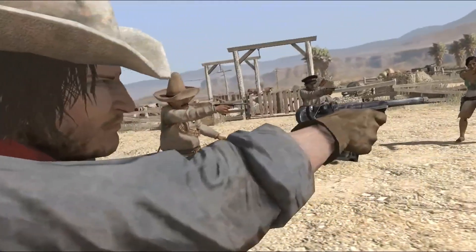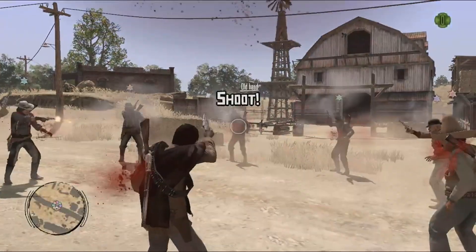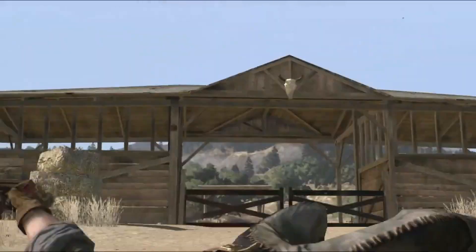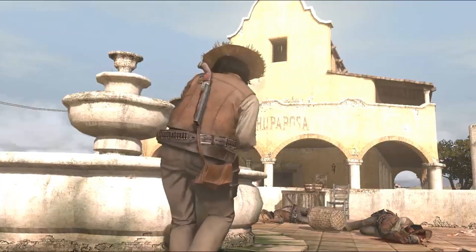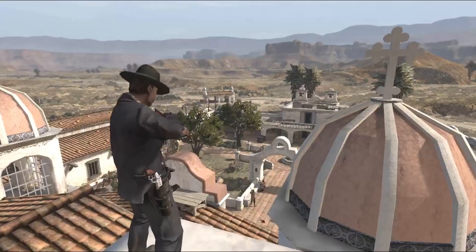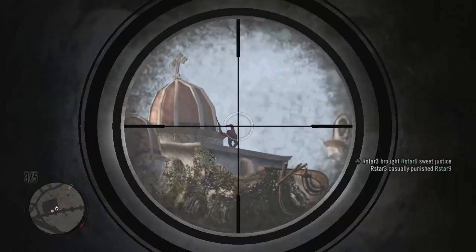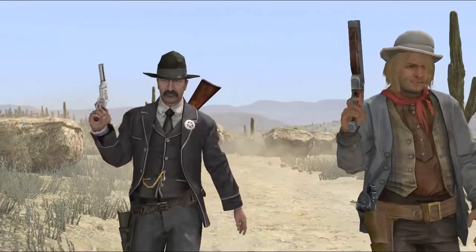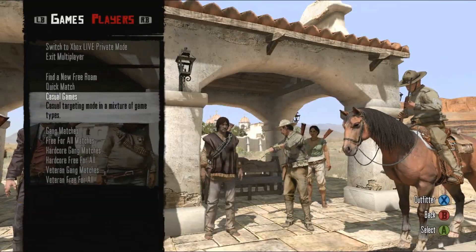Matches begin with something new: a classic Mexican standoff. If you are the last man standing at the end of the bloodshed, make your way to the best sniper location. Each mode is a western version of a classic multiplayer game, based around a particular town or geographical feature, all of which have been specially designed for the purpose. You can enter these games at specific markers, or via a playlist selected by a posse member.